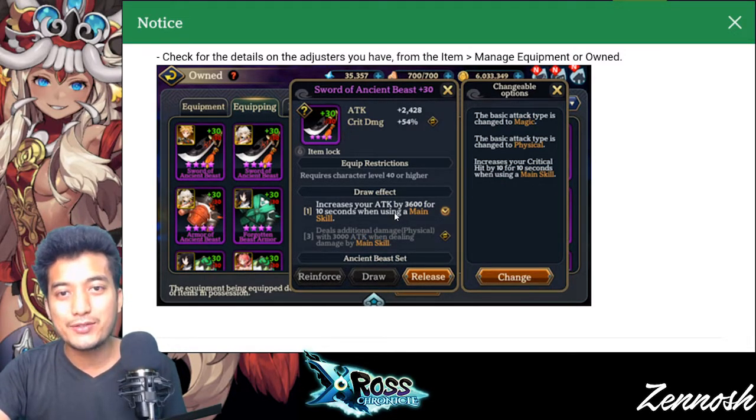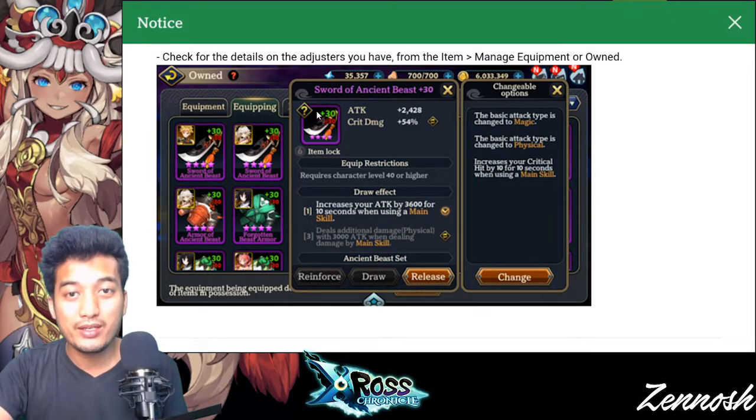Usually before, we really had to get a lot of equipment in order to really get the equipment of our choice because originally I would be loving to equip this kind of item to my strength-type hero or defense-type hero unit. But the problem is that it used to provide bonus stats for the intelligent or agility-type unit — and that was like, what? It actually didn't make any sense.